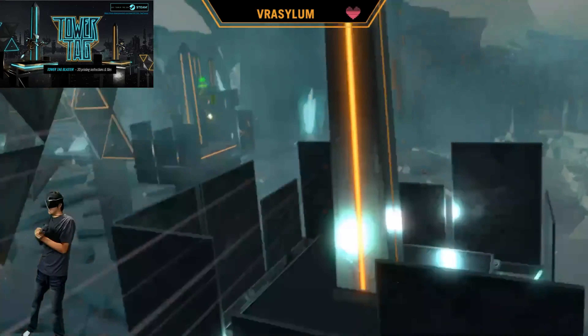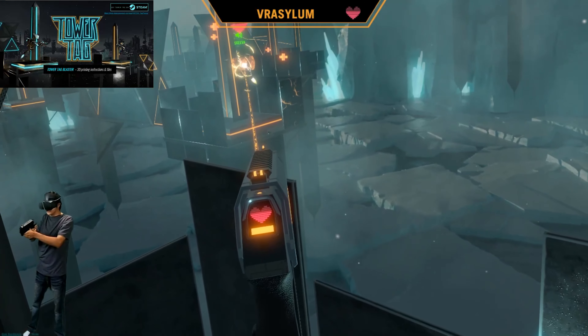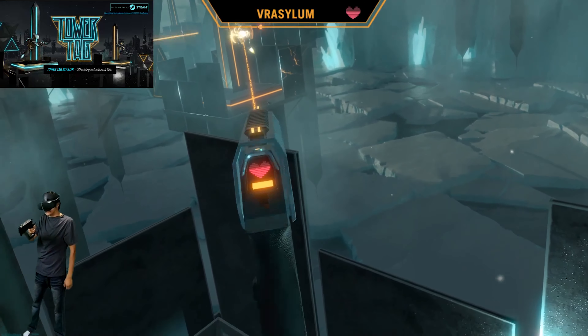TowerTag is a hyper-dynamic cyberpunk PvP shooter with a grappling hook locomotion method that becomes second nature instantly. Conquer as many tower platforms with your team as possible to move quickly across the field and beat your opponent with tactics and surprise. This is an early access game, costs $22.95, and is for the Valve Index, HTC Vive, Oculus Rift, and Windows Mixed Reality.